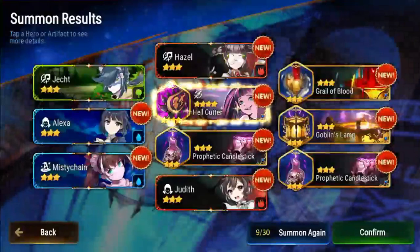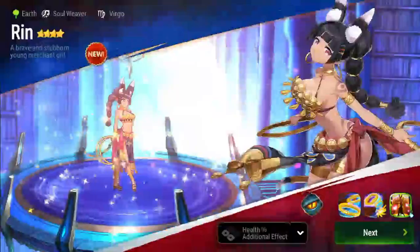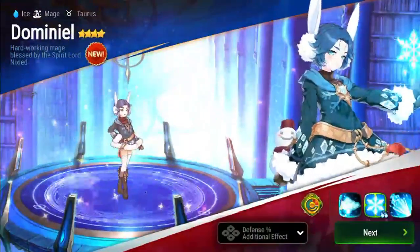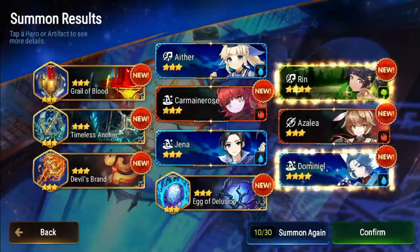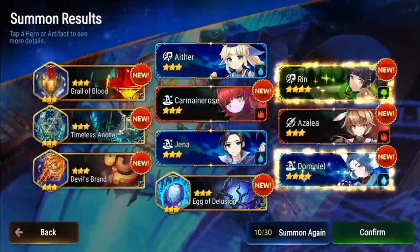No healer. Okay, artifact. Hell Cutter - I don't like that one when I got it. I got nothing so whatever. Four-star unit - it's Rain again. Another four-star unit - it's Domino. I hadn't seen this one. Domino, she's alright. She gives a barrier as her secondary skill. I'm going for waifu. Do shall not pass.